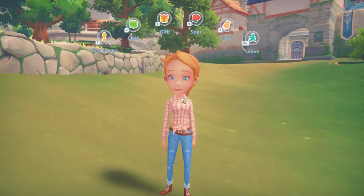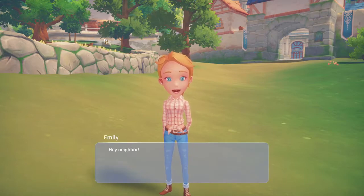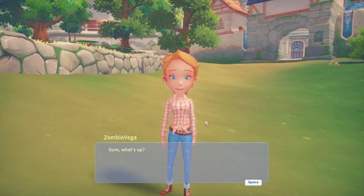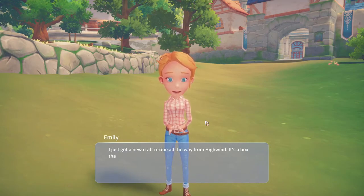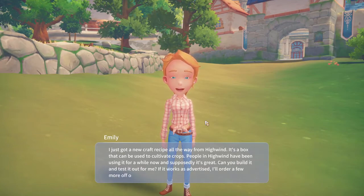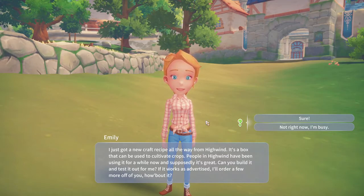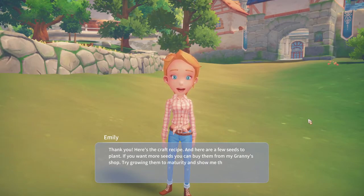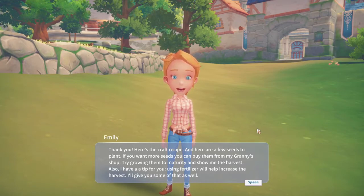Wait, someone's got something for me - let's talk to the farmer. The former neighbor says: 'Do you have a minute? I've been meaning to talk to you.' Sure, what's up? 'I just got a new craft recipe all the way from Highwind. It's a box that can be used to cultivate crops. People in Highwind have been using it for a while and it's supposedly great. Can you build it and test it out for me? If it works as advertised I'll order a few more off of you.' Oh, farming! So this means we can do plant boxes. Here's the craft recipe and some seeds to plant. If you want more seeds you can buy them from my granny's shop. Try growing them to maturity and show me the harvest. Using fertilizer will help increase the harvest - I'll give you some of that as well.